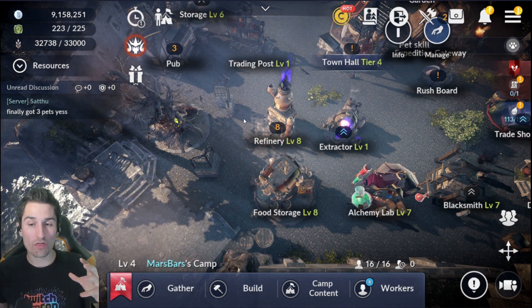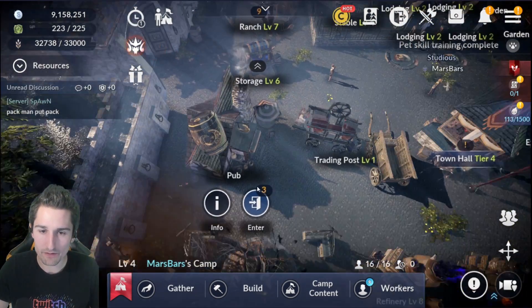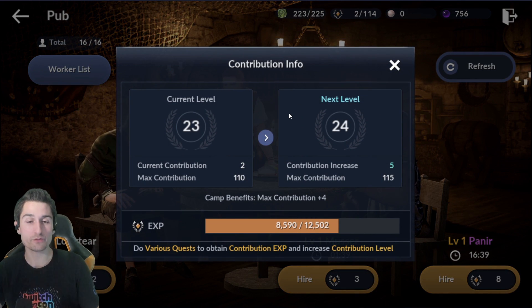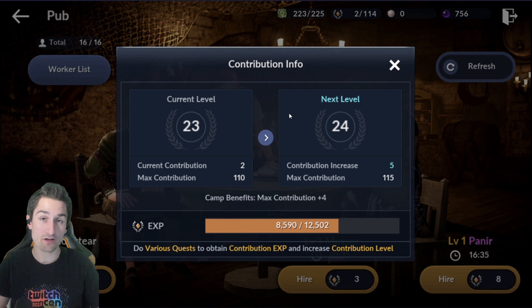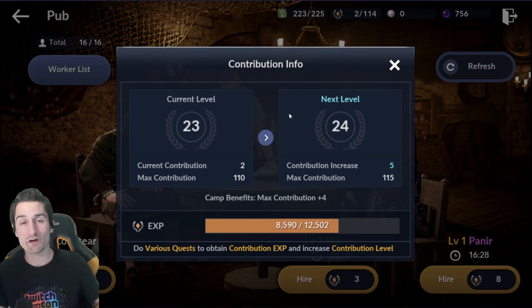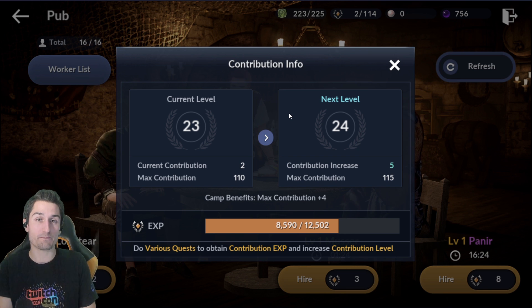Now, the workers themselves — let's take a closer look at them. To do that, we're going to go to the pub. This is where you hire workers. The currency you use to hire workers is called contribution, and you level your contribution up by doing quests — all the quests all over the game. Your story quests, making alt characters and completing the story on them, gets you more contribution, and it's a great way to get a lot of extra materials.